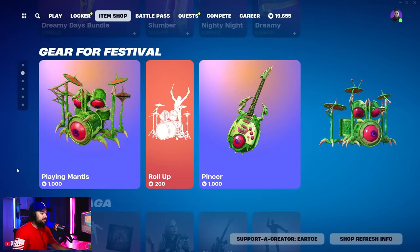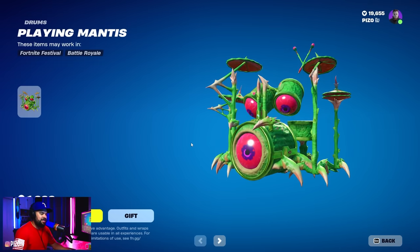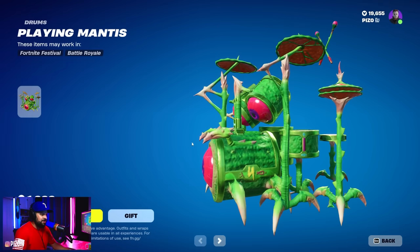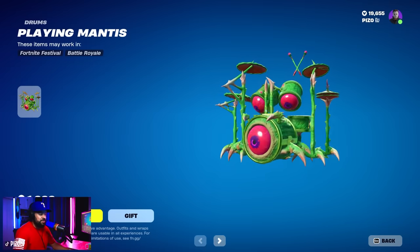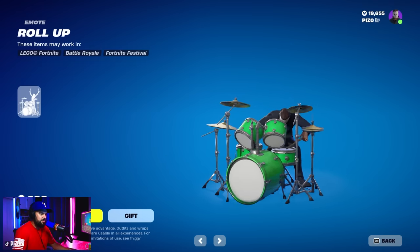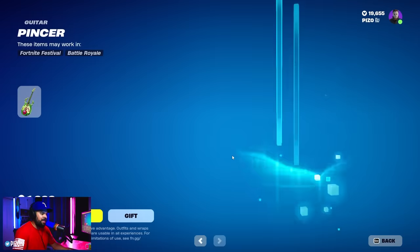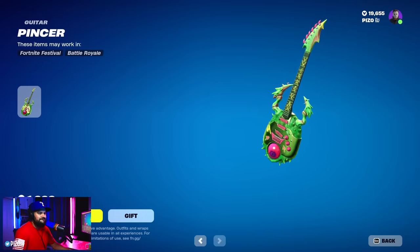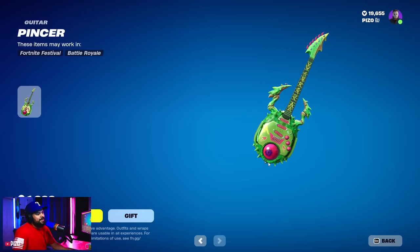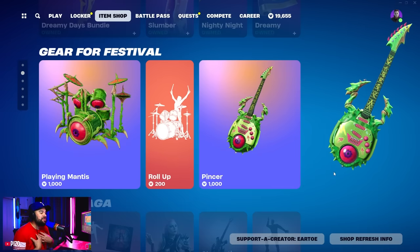In terms of the item shop, we have a brand new drum set called the Playing Mantis. Another gimmick drum set - they do this more often than they don't. The only downside is it looks like the drum shells are trying to render in still. It looks a little corny. I don't know if it's just supposed to look like that for a thousand V-Bucks. And then a guitar as well here for a thousand V-Bucks. I was really pumped for the Fender collab they did recently, and this I'm not that pumped about. I think I'm just boring with instruments for sure.